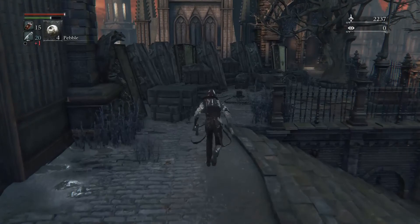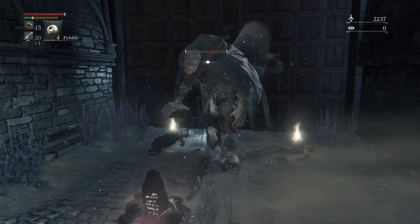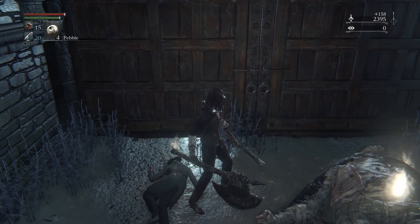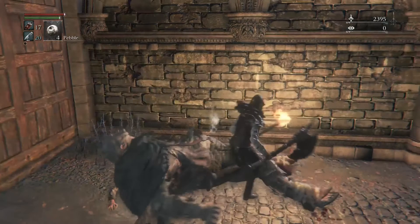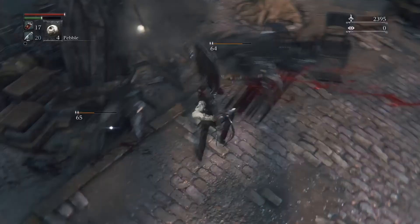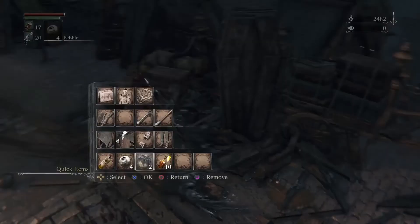Over here we're going to get the Hunter Torch, which is a perfect example of a second left-hand weapon. If I'm in a dark area and I need to see, use it. We have Molotov Cocktails as well. I'm actually going to move them over one slot because we will be equipping an item called Oil Urns later on, which increase fire damage. Get this item real quick — Oil Urns. So now if we wanted to: lock onto someone, throw the Oil Urn at them, quickly swap over to Molotov, throw the fire at them, and it would do extra damage.